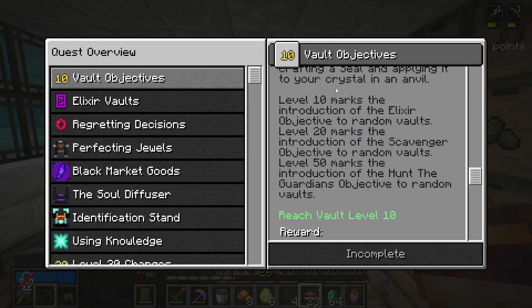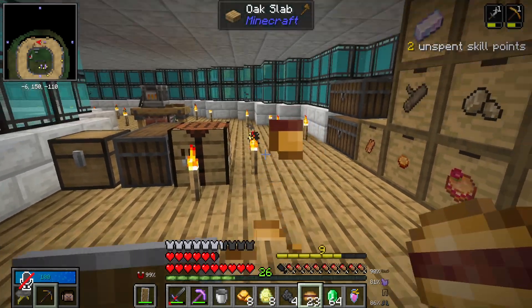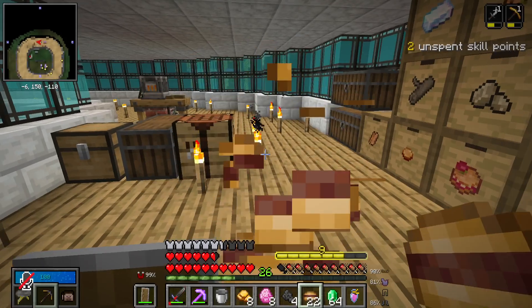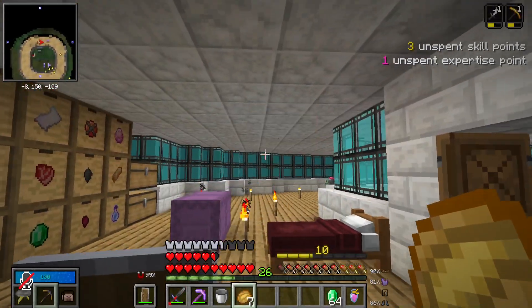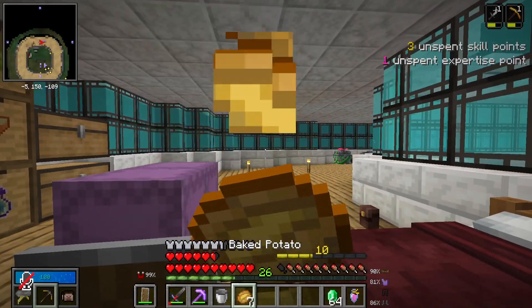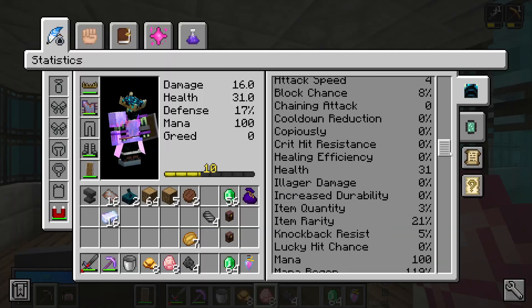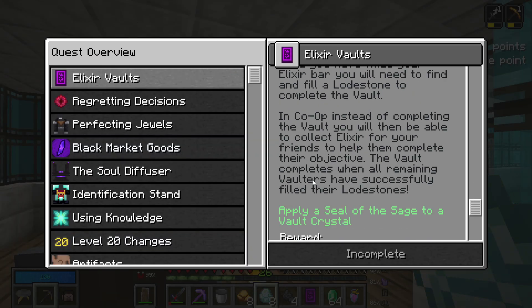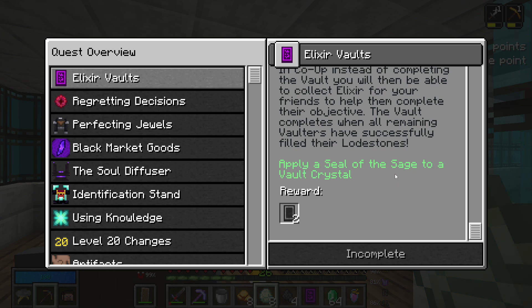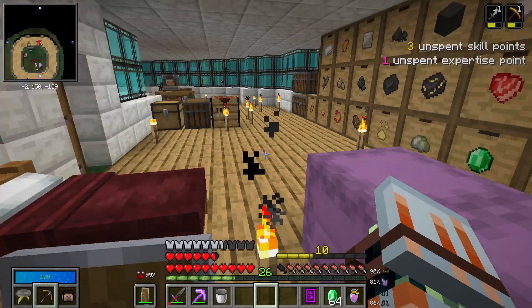The next quest is level 10 which gives us an elixir seal — we can hopefully do that by eating these burgers. There we go — mid level 10! The burgers were only the basic level but that's fine. So that got us an elixir seal. The next is to apply a seal of the sage to a vault crystal, so that means we do need an actual vault crystal now. We actually have the two salmon and it only took four fish attempts — two cod and two salmon. Let's throw that onto there and complete this crystal.